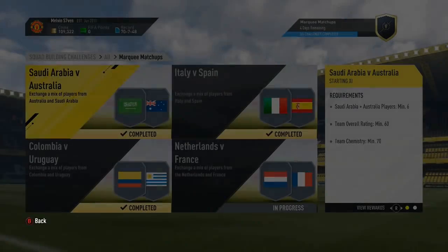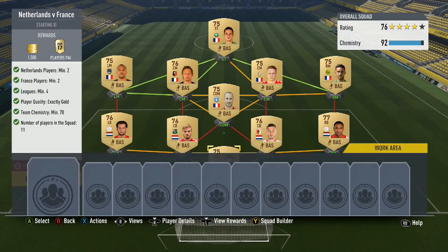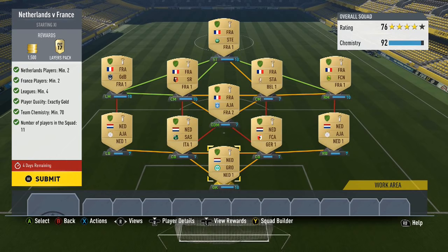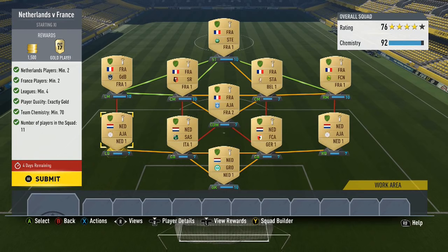Moving on to the final squad, which is Netherlands versus France. You only need 2 Netherlands players, 2 French players, and a minimum of 4 leagues. The leagues I would recommend are the Eredivisie for the Dutch players, Ligue 1 for the French players, and then literally anything you want for the other 2 - Premier League, Calcio A, Liga Santander. It really doesn't matter because it only has to have 70 chemistry, but you must have 4 leagues. Make sure you've got 4 leagues. You could have 1 player from one league, 1 from another, and then 7 or 8 from the final league, with a minimum team chemistry of 70.